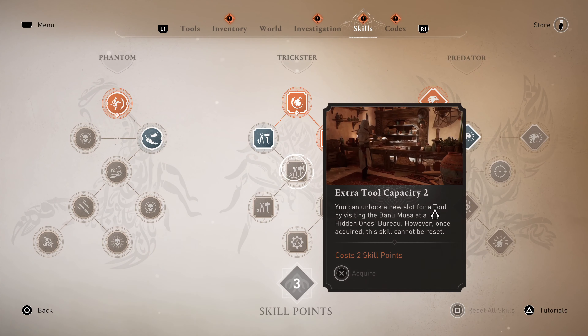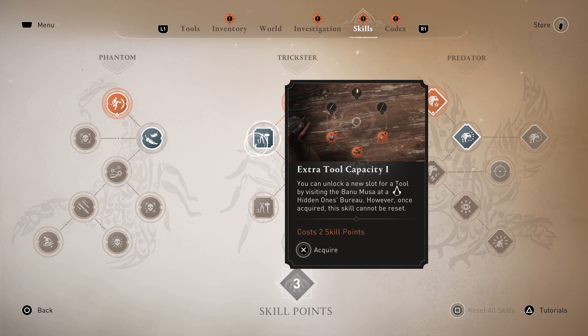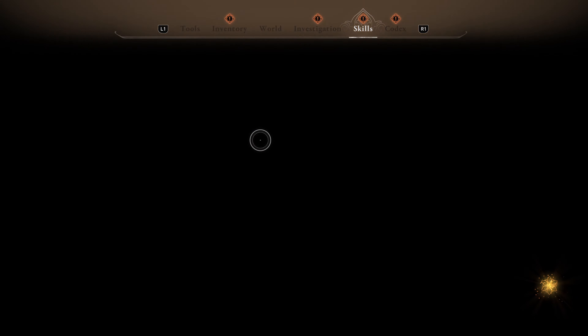Now for the next part, if you didn't do it then you have another chance to get extra tool capacity by one. Go ahead and select that. This is like a backup feature just in case you messed up early on, so definitely have that in mind.